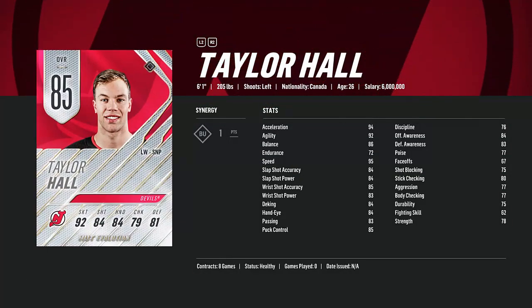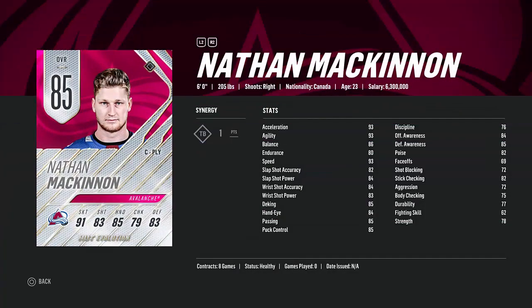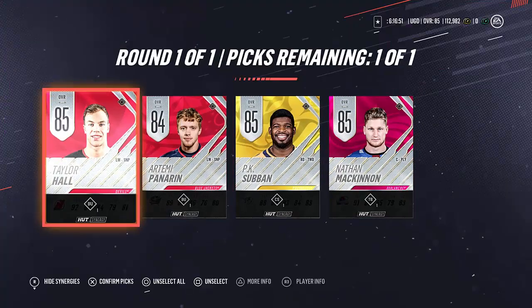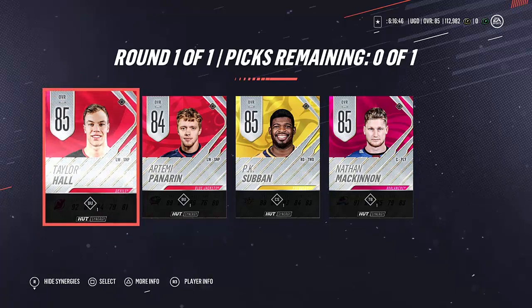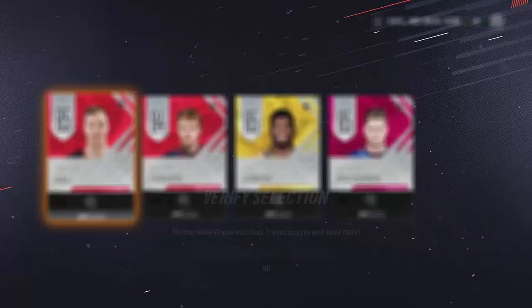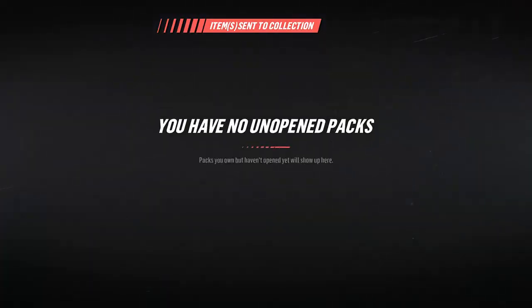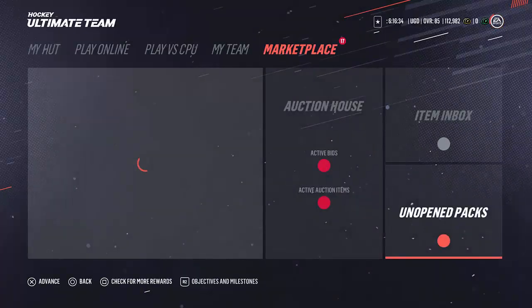Taylor Hall — I have Taylor Hall and I can switch him; he can upgrade at all times when you get an upgrade. Or I can go for Nathan McKinnon. Nathan McKinnon is a beast, but I think I'm going to take Taylor Hall because I have him on my roster already, he's a beast player anyway, and he can go up to a 90. So I'm taking Taylor Hall — hopefully that's the right choice.